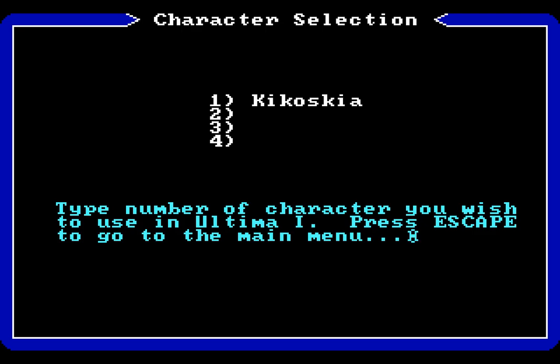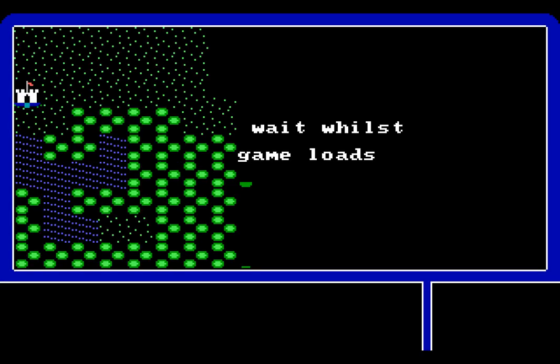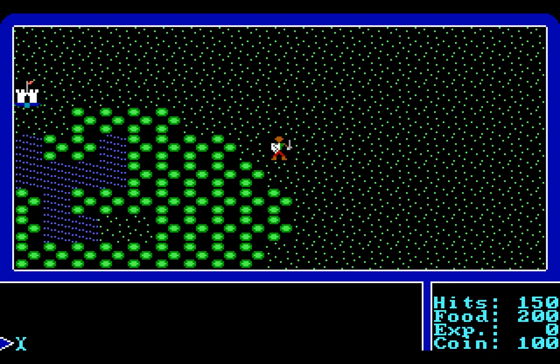You may notice that there is no music playing. Ultima 1, in the MS-DOS version at least — I can't speak for the Apple II version — is entirely devoid of music, though it does have sound effects. We're going to enter into the world of Sosaria by pressing 1. Please wait whilst the game loads. And you always start in exactly the same place.